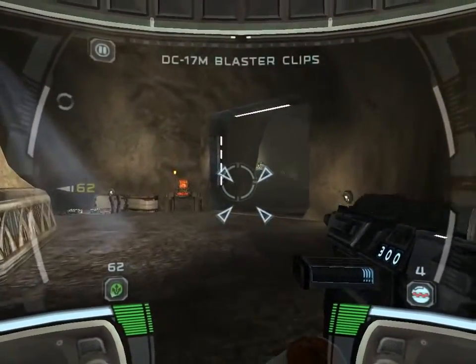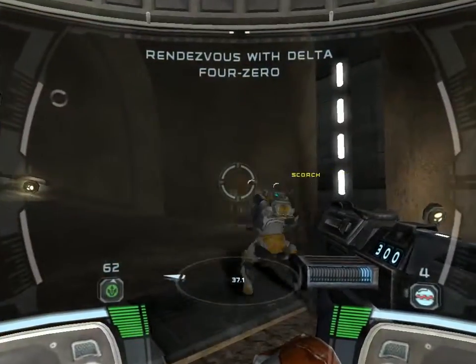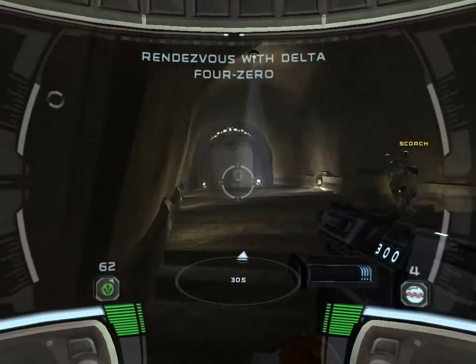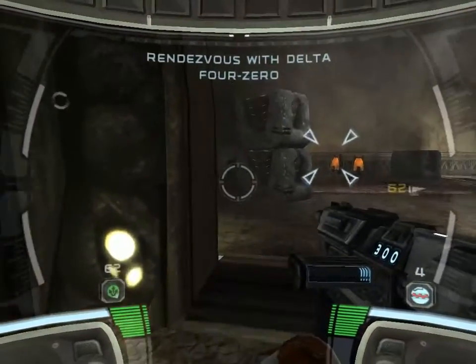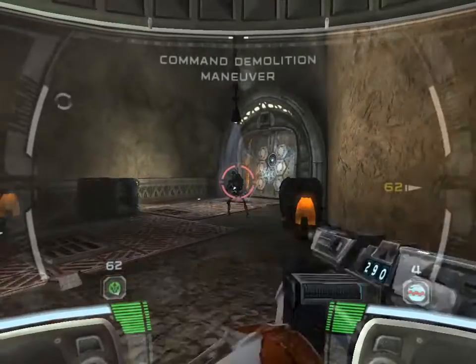Looking for Delta 4-0. Delta 4-0 is on the other side of this door. Place a charge and blow it.